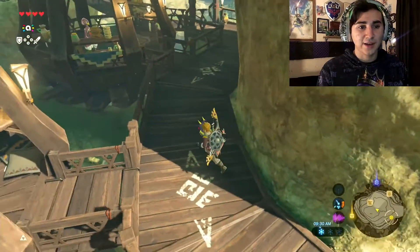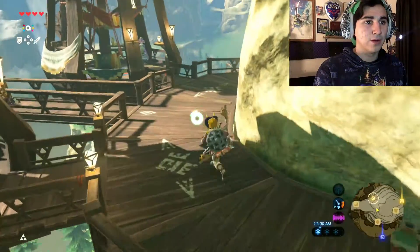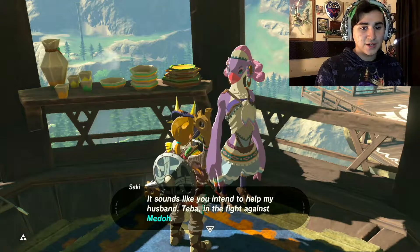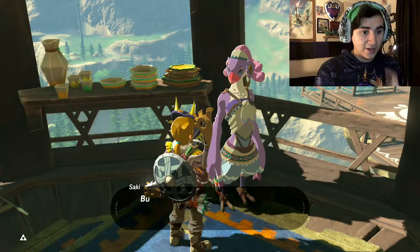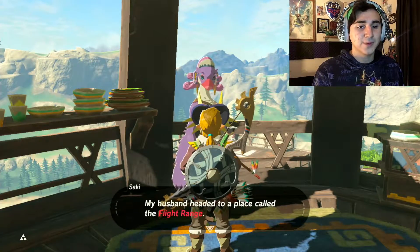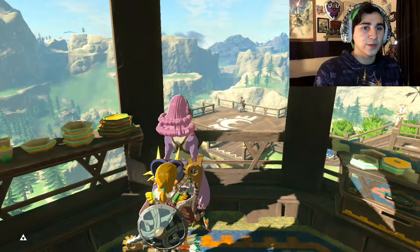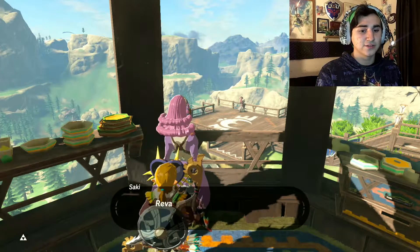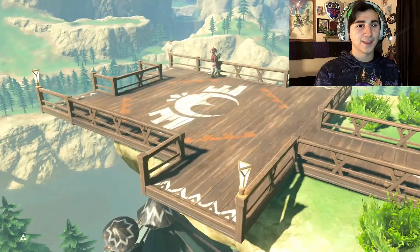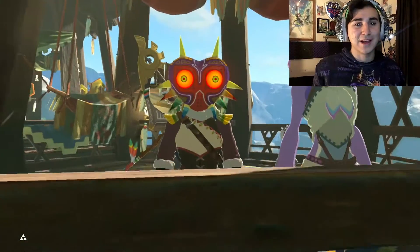We need to go find that guy — he's down here, so let's circle around. I guess he lives right next door, to his humble abode. Sounds like you intend to help my husband in the fight against Medoh. But to tell you the truth there is not much I can do for you right now beyond telling you where my husband is. My husband headed to a place called the Flight Range — it's a giant pass at the base of the Hebra mountains. I know where that is. Look at her hair though, it's so pretty. If you take off from Revali's Landing, it's a straight shot down to the very — okay. Look at the Majora's Mask, that's cool. That looks so familiar. Should have taken the mask off so you could see his reaction.